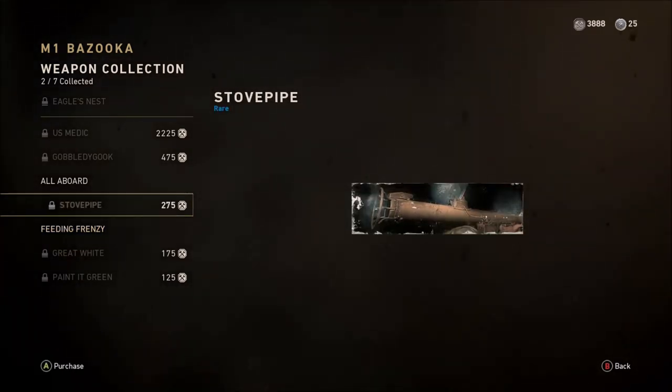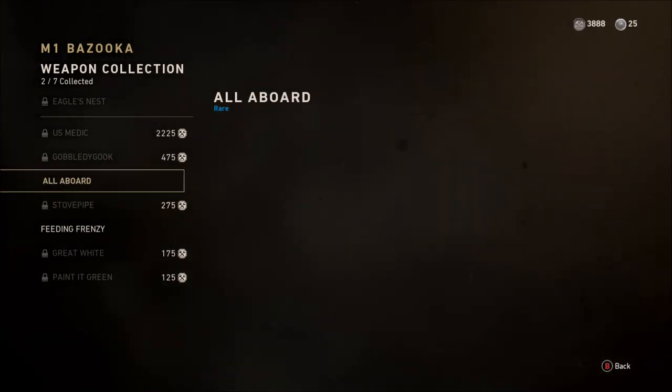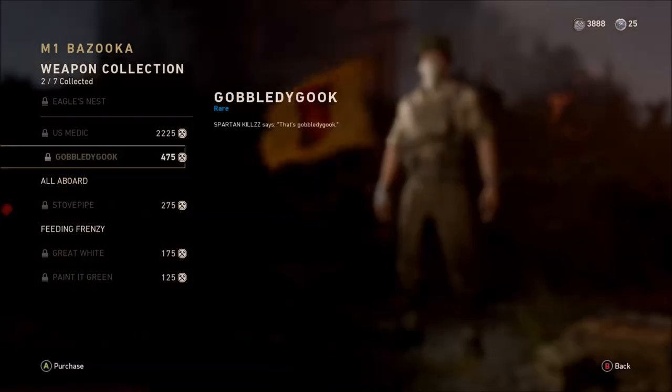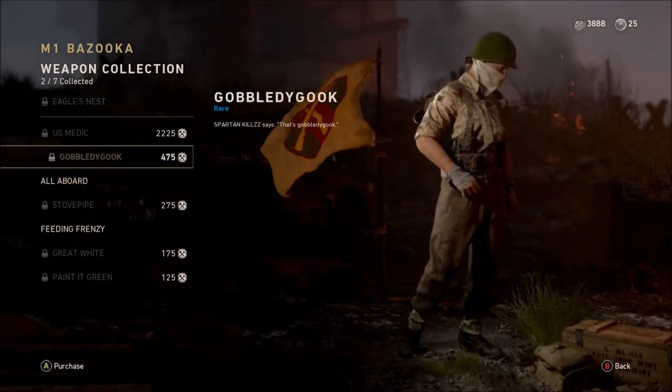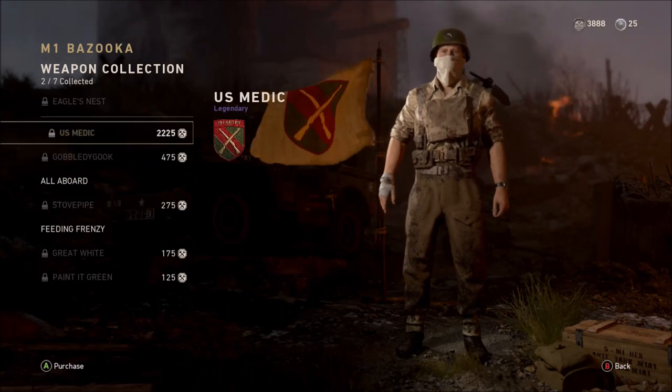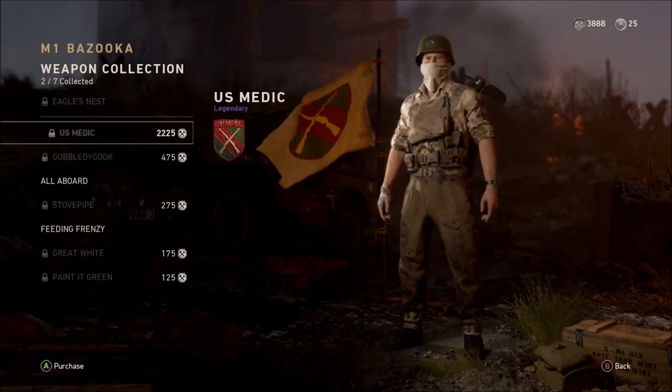I didn't bother using my tokens for the Eagle's Nest because I already completed the bazooka anyway, so I don't really need to access the epic version. But if it is something you need to do, you will need to unlock all seven of those tasks first. If you've got enough tokens to use, you can do this.